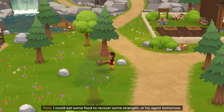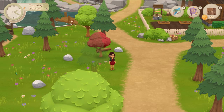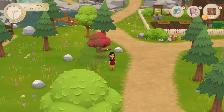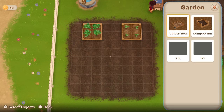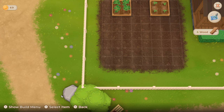I'm all out of strength — I could eat some food to recover some strength or try again tomorrow. Oh, I'm sorry Tara. To get out of there, you can click out — okay, interesting. Into your bag, cream of mushroom soup, eat. Yeah, you can play this entire game just with your left-click, I'm fairly certain.